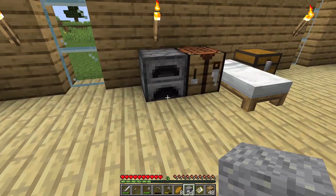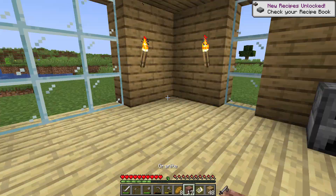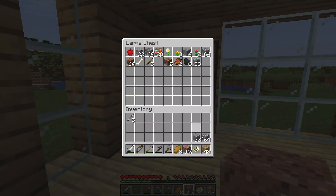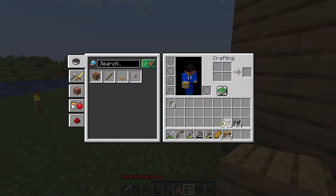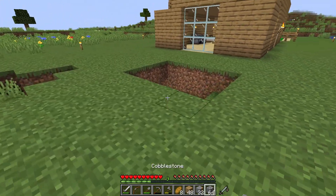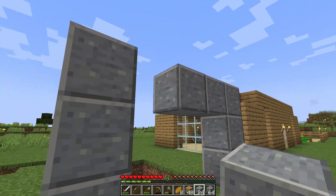Okay, let's focus on the mine entrance. Cobblestone could be one option — polished andesite, oh that's nice! Let's make quite a bit of those. Polished granite — I don't think that looks good in my opinion, so we don't need that. Okay, polished andesite and cobblestone it is.